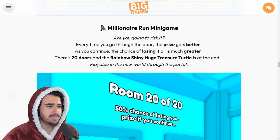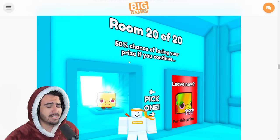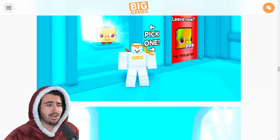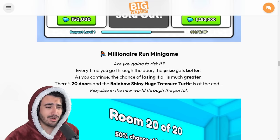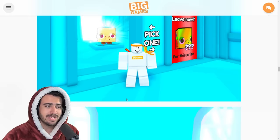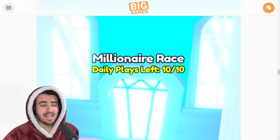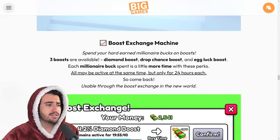Next up we have the millionaire run mini game — every time you go through a door the prize gets better, but the chance of losing it all gets greater. There are 20 doors and the rainbow shiny huge treasure turtle is at the end. It seems like people with bot accounts and macros could automate this across all their accounts for a high chance at getting this rainbow shiny every day. There is a daily plays limit though, which makes sense, and we'll wait to see how they stop abusers.